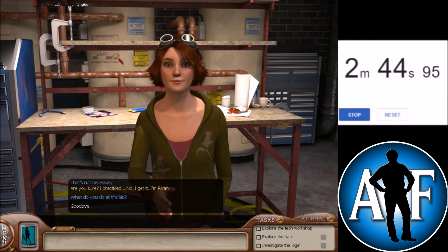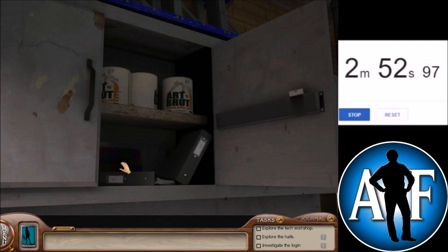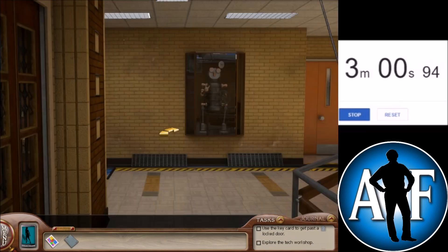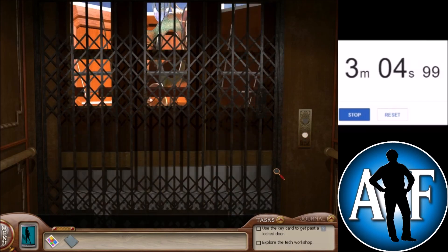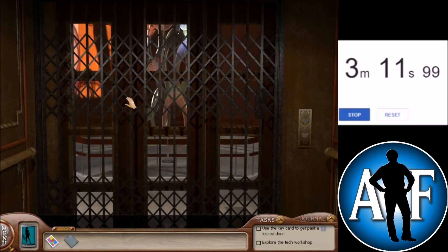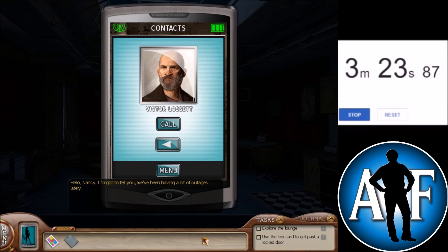There are two different versions of the speedrun that I'll be uploading: this version that you're watching, and a version with a glitch at the very start of the game. You mess around with Victor's phone call at the very start — you select Nancy's phone in the bottom left and call Victor while Nancy is already having that phone call with Victor. It's actually kinda silly because you're calling Victor while you're calling Victor. That will allow you to skip a cutscene where Nancy has a second phone call with Victor, because ending that conversation will cancel the other one at the same time. Skipping this phone call would save some time.